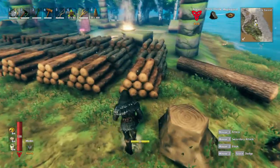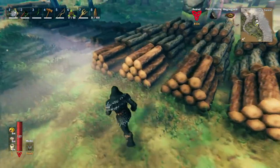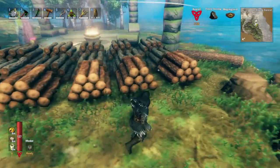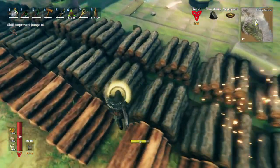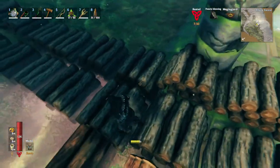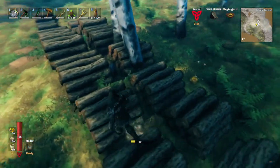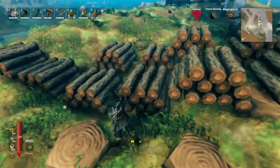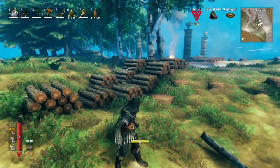We got these stacks — I counted eight stacks of core wood, so that's 400 core wood. And then we have 38 stacks of regular wood.